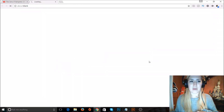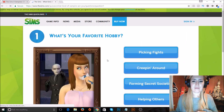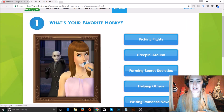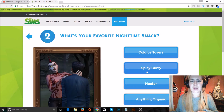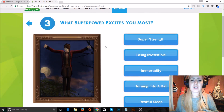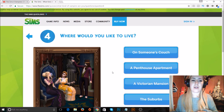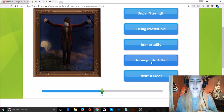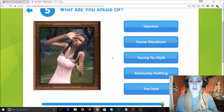They've done a little quiz — let's see what kind of vampire I am. What's your favorite hobby? I'll go for helping others. What's your favorite nighttime snack? Oh, strawberries — I like strawberries. What superpower excites you the most? Turn into a bat. Where would you like to live? Penthouse apartment. What are you afraid of? Social situations.